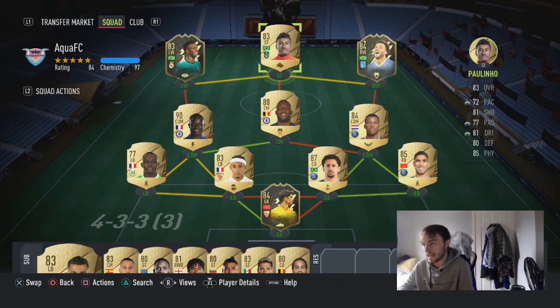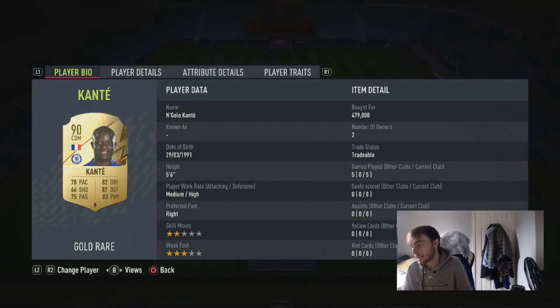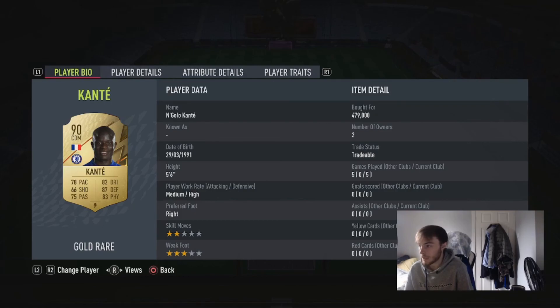Ever since I got Kante, I've been attacking a lot more in games because I spend less time defending — Kante wins the ball back so much quicker. Get him if you're like me with about a million coins liquid. But if you've only got 600 to 700k, I wouldn't recommend him right now. Save up, and maybe in two or three weeks re-evaluate bringing him into your team. Thumbs up from me.